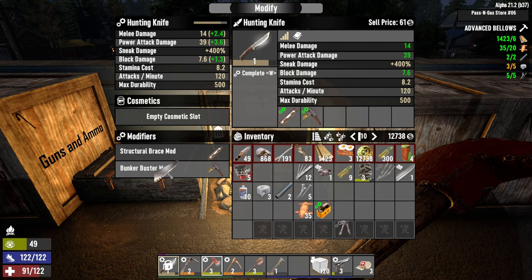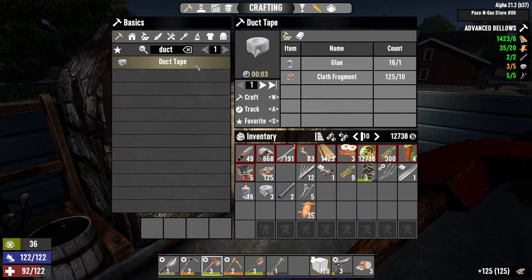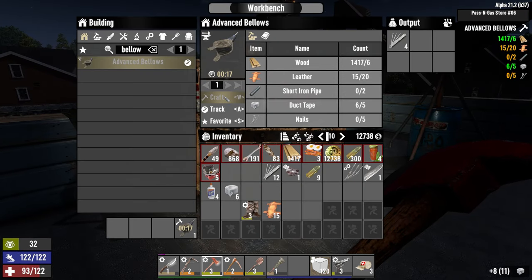G'day everyone and welcome back to Infinity Ward. After an extremely lucrative run through the cracker book at the end of yesterday, I've been sorting out my equipment overnight and finally spending the 6 skill points that I've accumulated,